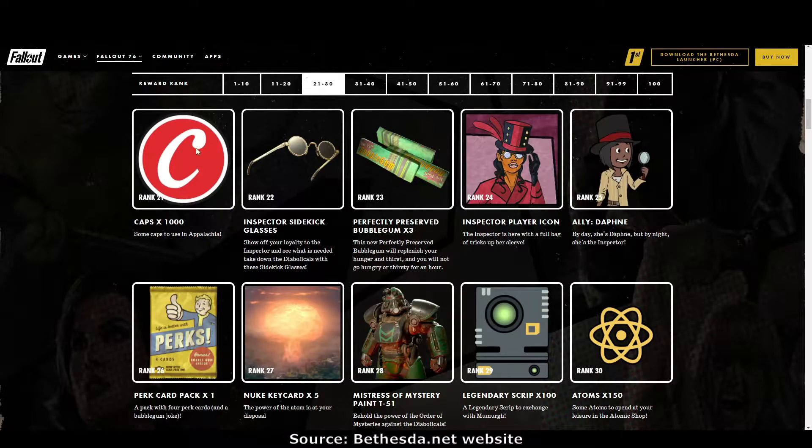Rank 21: a thousand caps. Rank 22: the Inspector sidekick glasses — very nice looking. Rank 23: perfectly preserved bubble gum. I don't really use that because I have the Survivor Shortcut legendary perk, which is fantastic — it covers food, drink, and disease cures, you should all look into it. Rank 24: the Inspector player icon. Rank 25: a new light ally, Daphne. I love these allies — they give a bit of life to your camp. There will be two new allies this season.